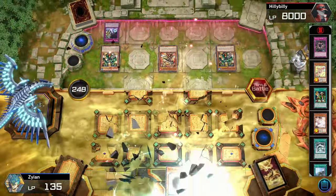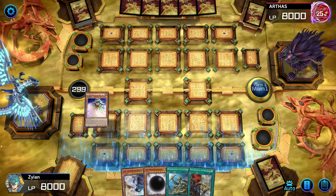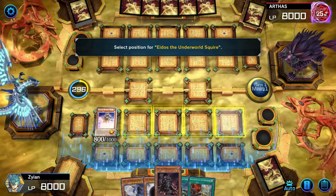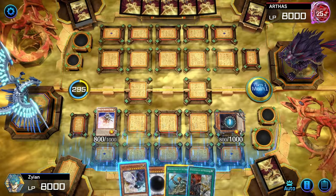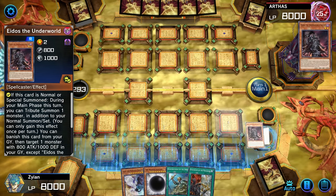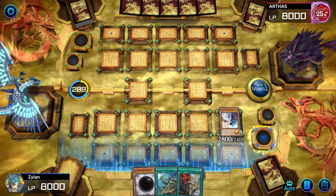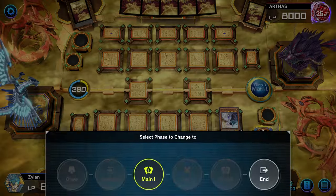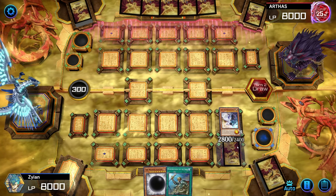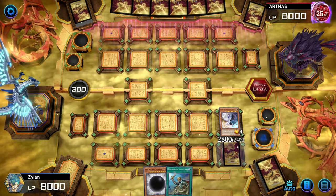I'm a bit outdone because we can get Light and Darkness out, but he might not stay too long. Edea first. We've all seen the play — it's going to bring forth Edeos. He's going to allow us to tribute. We take the two and summon Light and Darkness. Now no effects can go off, and we end our turn. We have one way to deny him from getting two or three things on the field, but that's about it.